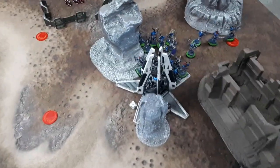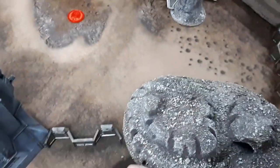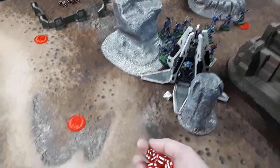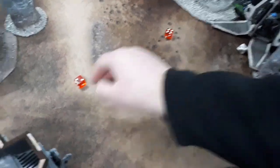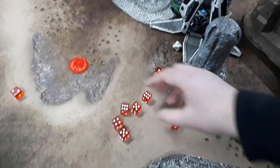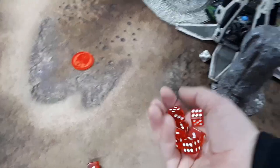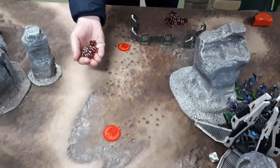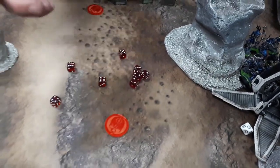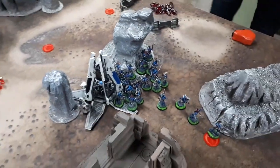Blood Angels turn four: the Devastator sergeant fell back, leaving eleven Death Company to attack the Drop Pod. Rolling attacks: four wounds, then four more wounds — eight total hits on the Drop Pod. End of turn four.